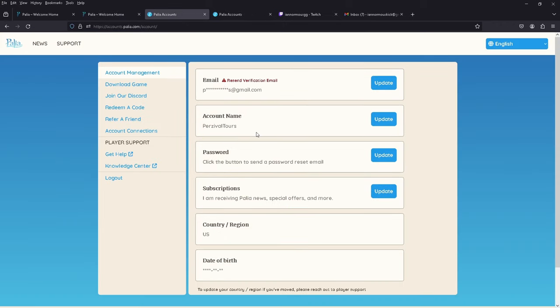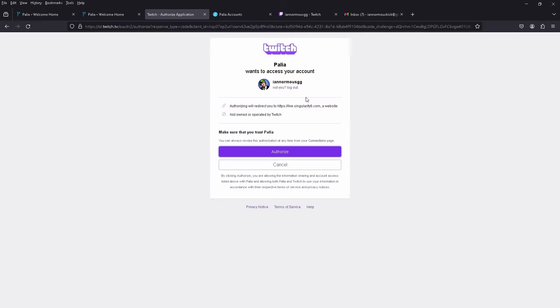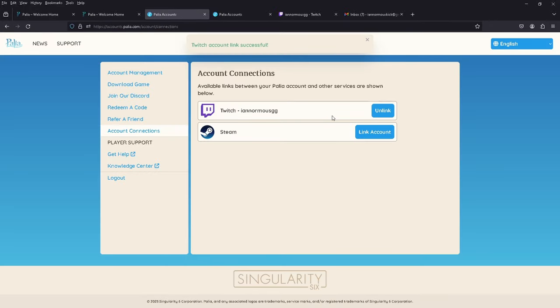Since we have a Twitch account, we can go ahead and hit Login. It's going to take you to where you type in your credentials. This one automatically put us through — account name: Percival Tours. Go to Account Connections. You have to have your Twitch account created, then hit Link Account. It's going to prompt an authorization screen — hit Authorize — and boom, they are linked. Your Paleo account and your Twitch account are now linked. All you have to do is go to a stream and watch it, as long as that streamer has drops enabled.